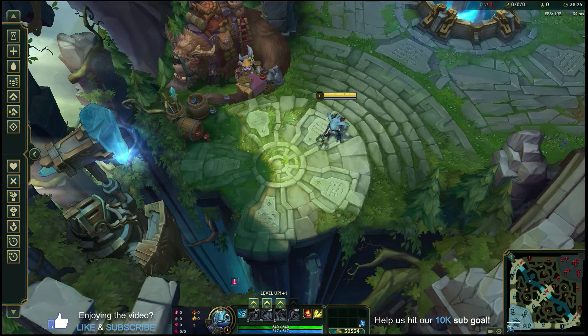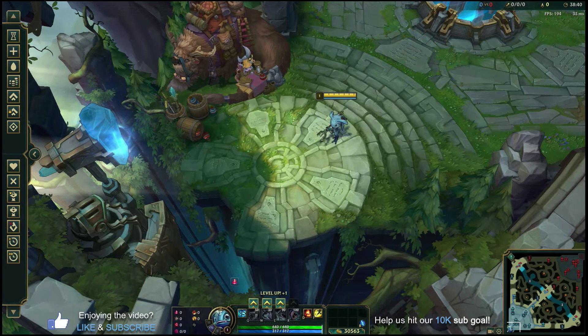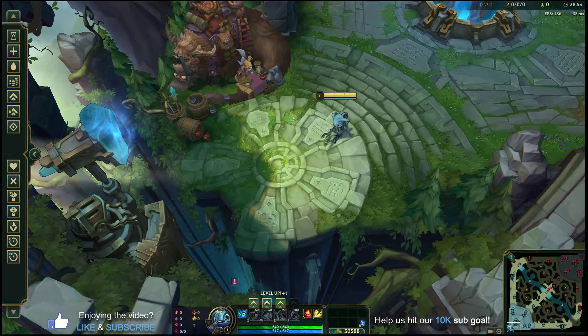In today's guide we're going to cover his runes, the items and build you'll want to rush, his abilities and combos, and a sample lane phase so you understand how to play the early game, look for aggressive trades, get kills, and snowball — because any assassin needs that gold income from kills to take over in the mid game.